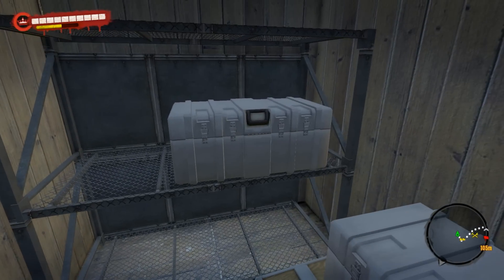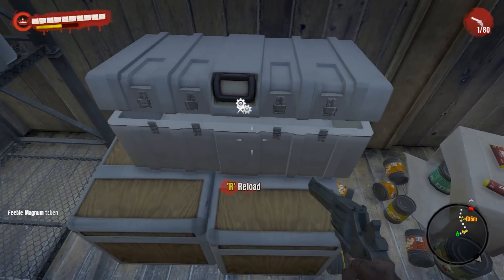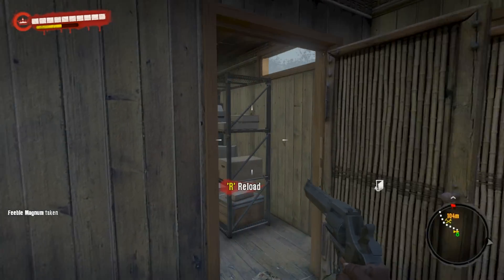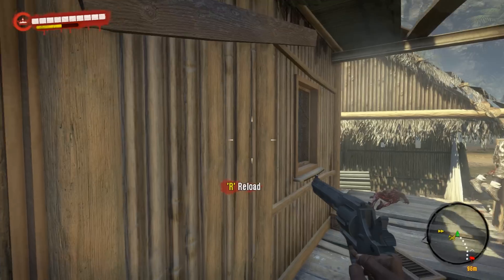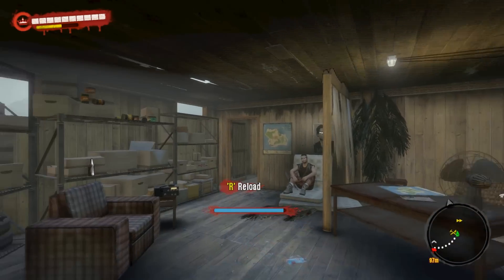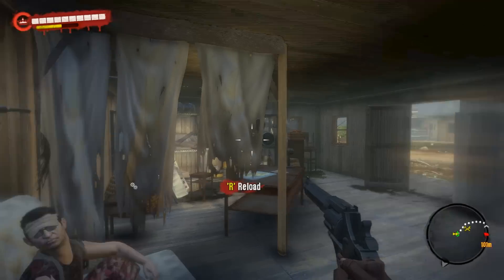As soon as the door opens, you'll have access to these chests here. One will usually have a melee weapon, and the other will almost always have a gun. Once you've done that, you can either fast travel out of the jungle area and then back to reset the gun crate.